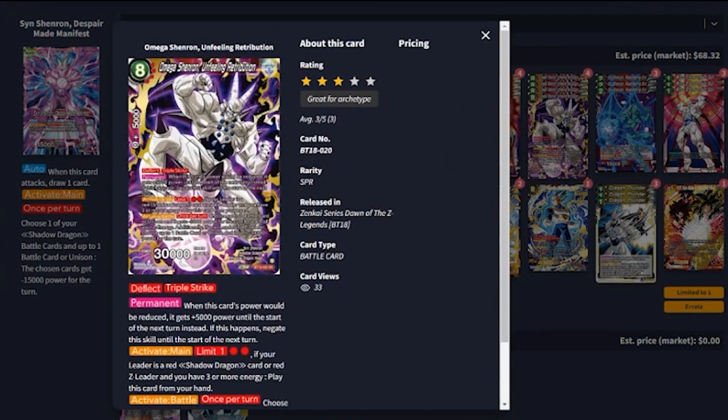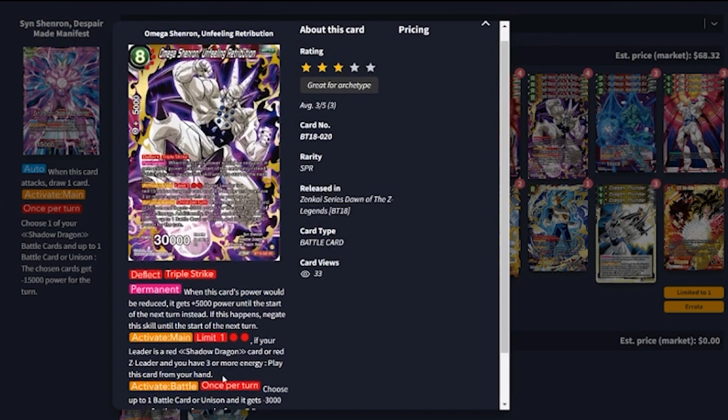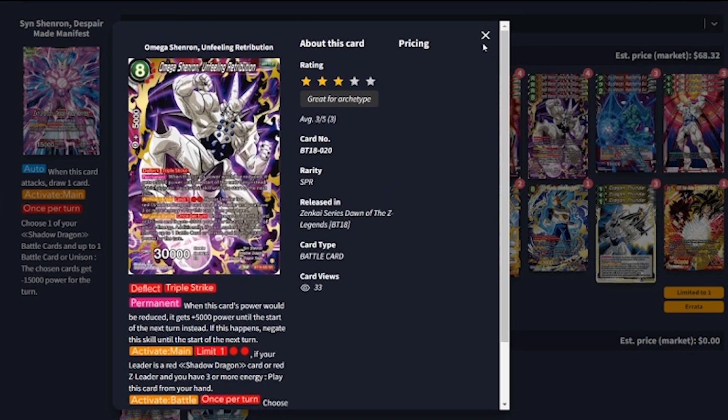Our big bomb is Omega Shinron Unfeeling Retribution — an eight-drop specified 30,000, deflect, triple strike. Permanent: when this card's power would be reduced, it gets plus 5,000 to the start of the next turn instead, and the skill is negated until then. Activate main, limit one, for two red energy: if your leader is a shadow dragon card or red Z leader and you have three or more energy, play this card from your hand. Activate battle once per turn: choose up to one battle card or unison — it gets minus 3,000 power for each of your Z energy. Being able to throw this guy out for two energy is absolutely huge. He was great at sniping out unisons — if your opponent played a two-drop 15,000 and plus-one swung into the unison, they either burn negate or lose the unison. We run three of those.